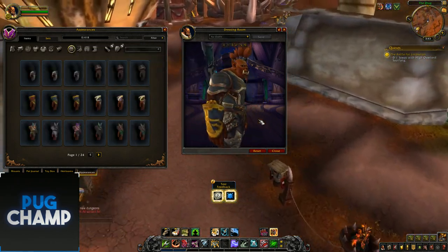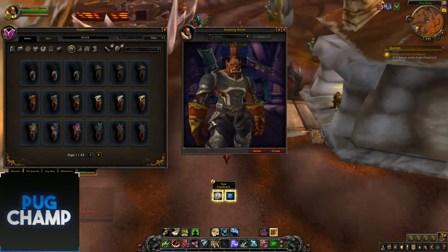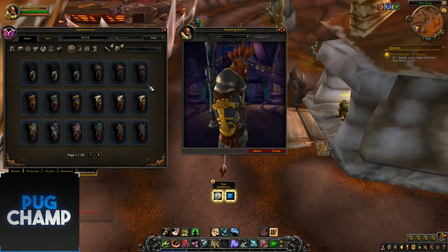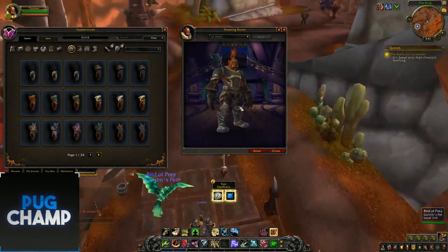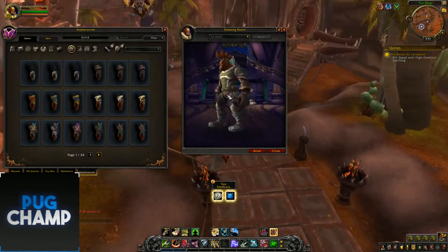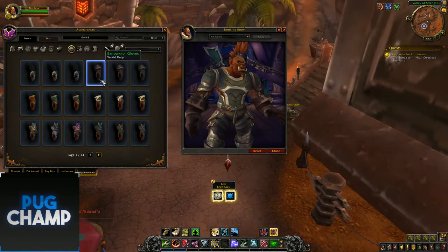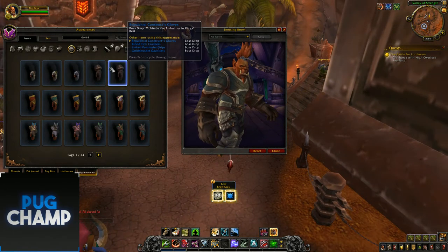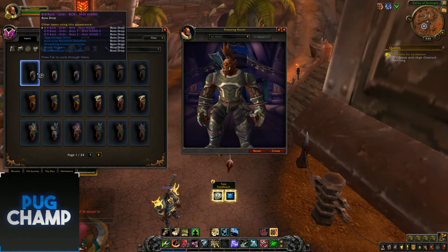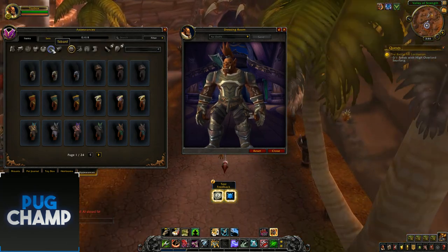Next is hands - just the Zandalari ones with different recolors. They look good. Next one's Kul Tiras - as you can see they kind of match with the boots we had, and the gloves look quite leathery, which is the look they're going for with the Kul Tiras. And the next one's either dungeon or raids, but might be dungeons, since the raid gear is still placeholder and will have its look changed.